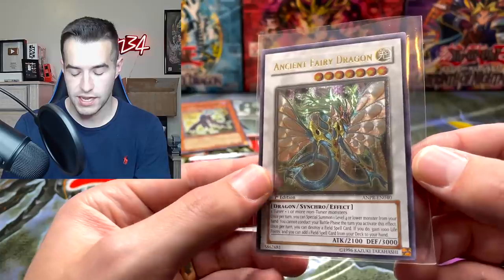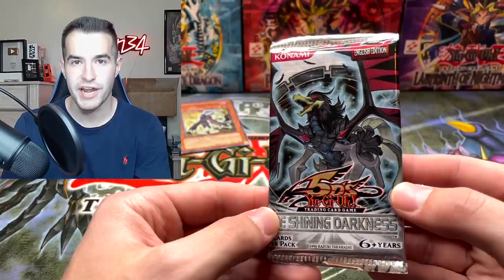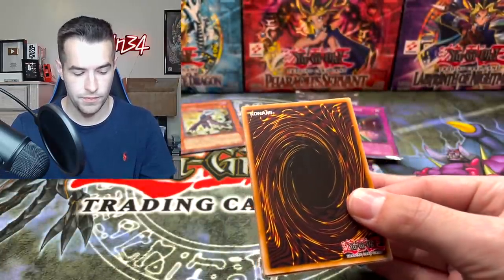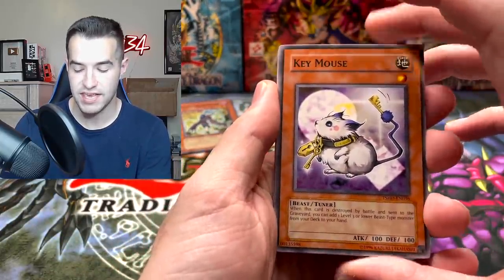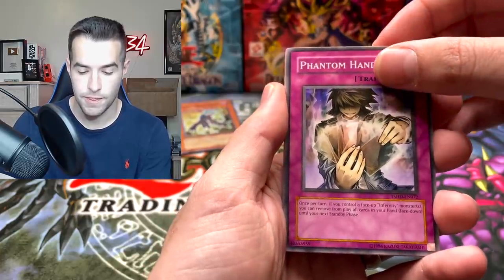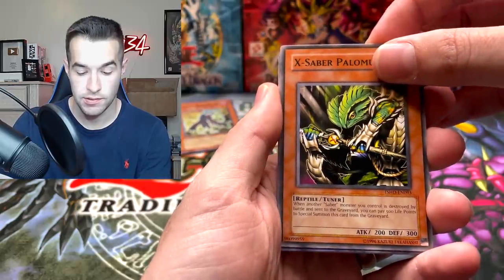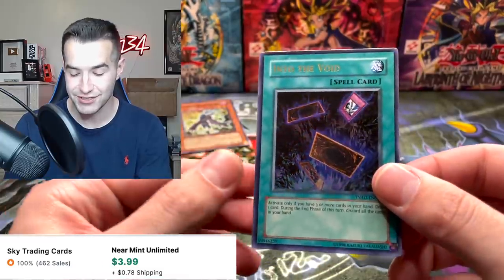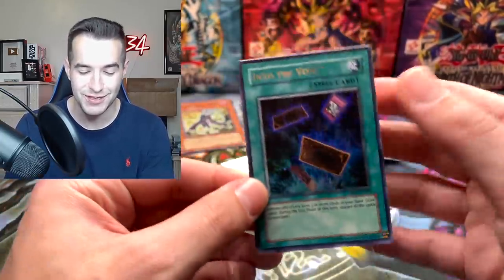Can you please summon a ghost rare? Here we go — the Shining Darkness. Ghost rare Black Wing Dragon, let's do this! We have Key Mouse, anime hand, X-Saber Palomuro, Into the Void — that's actually a pretty good ultra rare. So that tin turned out to be okay.